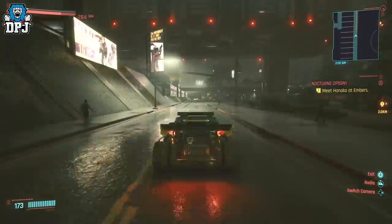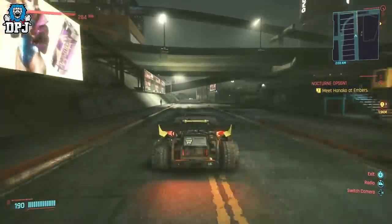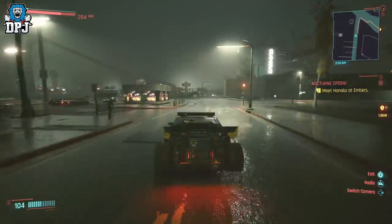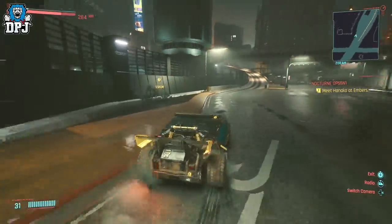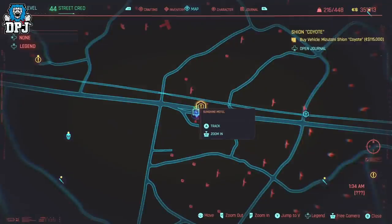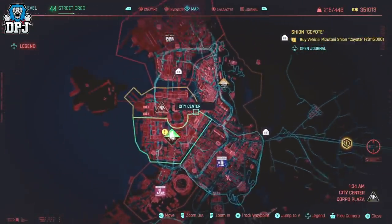It does cost money and a street cred level, but nothing drastic. This car requires you to be street cred level 20, have your presence in the Badlands, and will cost you 115,000 eddies. Once you have all of that, you should have a marker on your map where you can come to buy it. You can also locate it within your journal for this car and track it from there.